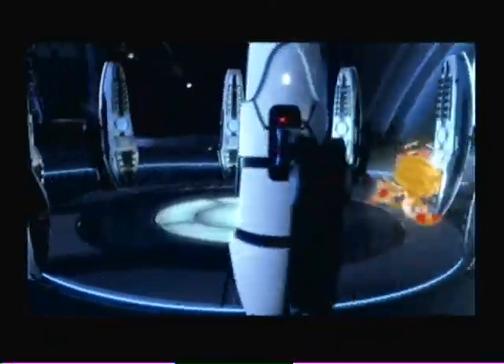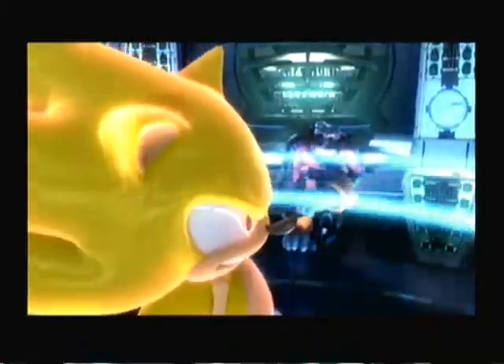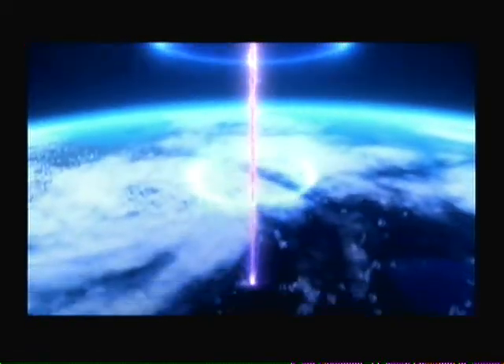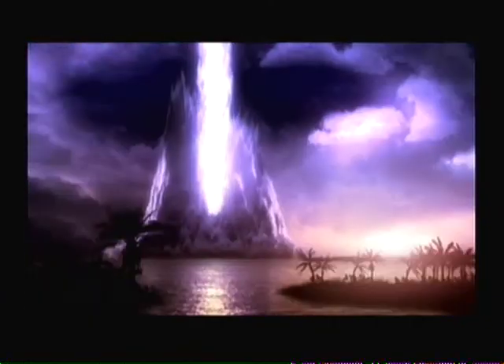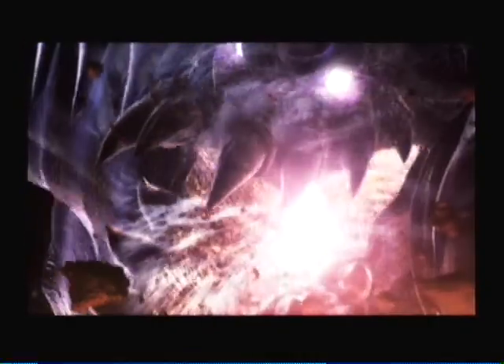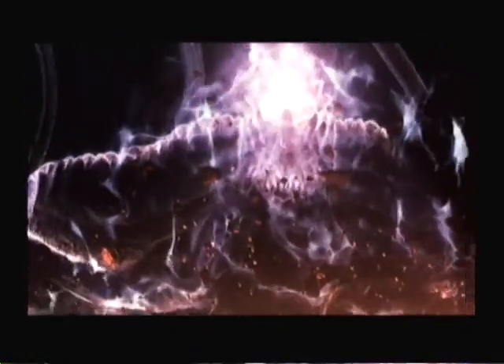Just when it looks like Sonic has the upper hand, Eggman traps him in a force field type thing and drains Sonic of his powers. Eggman then points a huge gun at the Earth and fires, which splits the planet into separate pieces and a huge monster called Dark Gaia comes out of the core. Makes perfect sense.